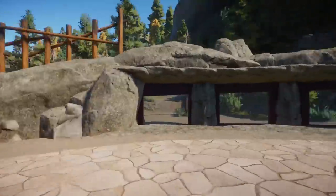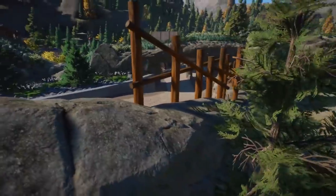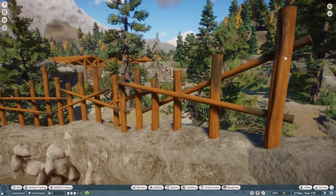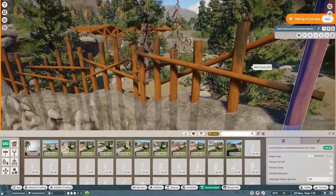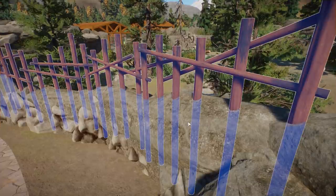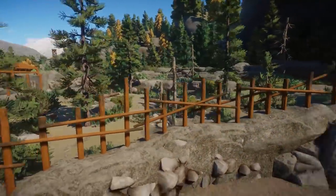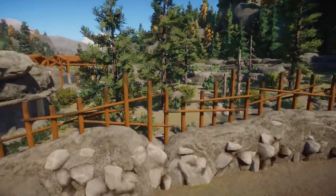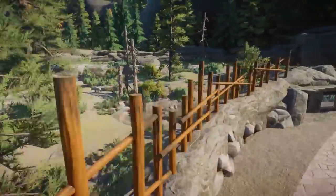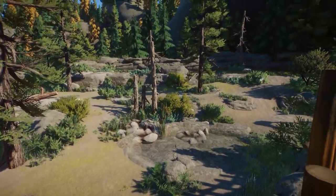Oh my god, look at these structures! This fencing here — are these the African beams? They are! I definitely need to use those beams more often. I think I never really used them painted in different colors, but they look incredible. And notice the habitat again — it looks so realistic and natural.